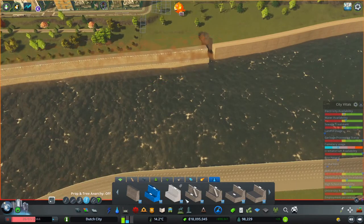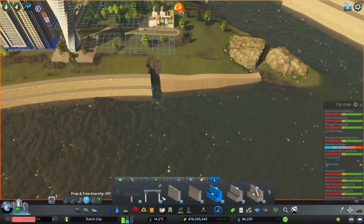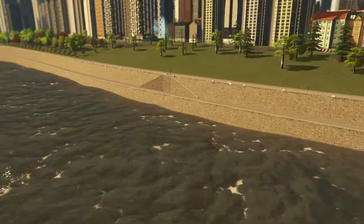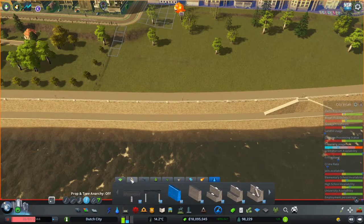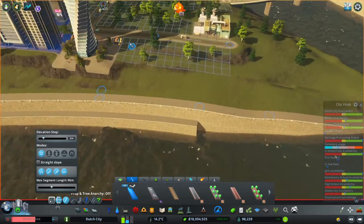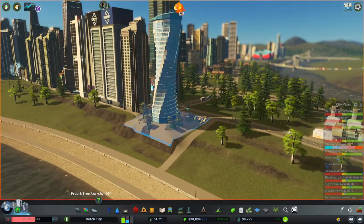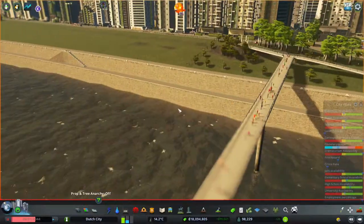Let's switch between the normal one and the one with the stairs. Here we can use the normal one with fence. I think it's looking beautiful here. If you make a walking path from the street here — let's make it anyway. Now people can walk here. Even from the skyscraper, you can walk here easily and have a nice walk next to the river. I think I like this a lot.